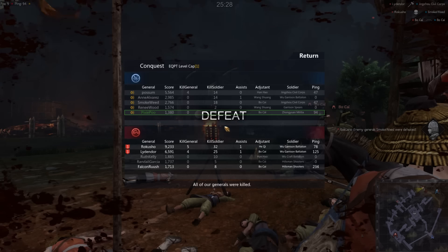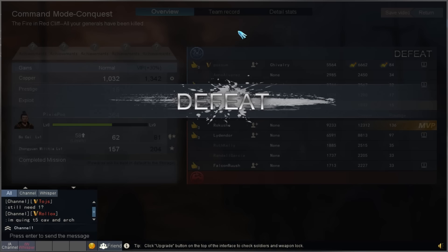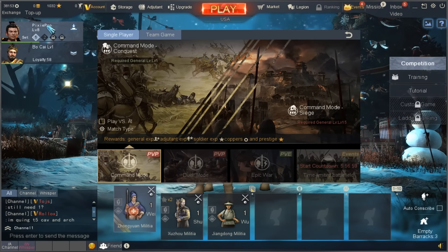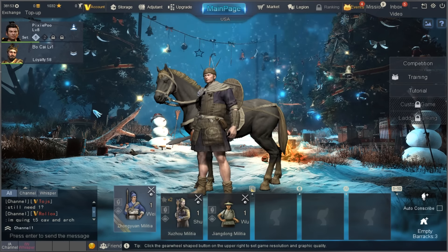Wow, we were actually in last place. I only killed four soldiers but I did capture a flag, so I should have gotten some points from that. That's a complete opposite from the last battle. Let's look at the defeat stats. Okay, so here we are — defeat. It's not great, but we still got some experience and points so we can upgrade our general and hopefully get some better units. We can go and reheal some of these soldiers. That's pretty much the game in a nutshell.